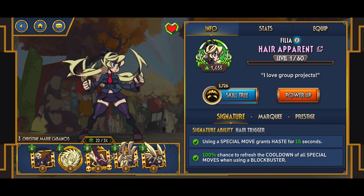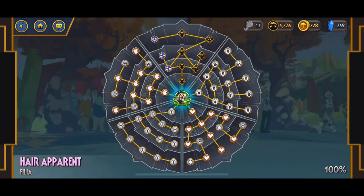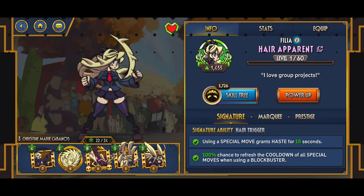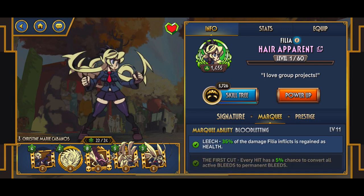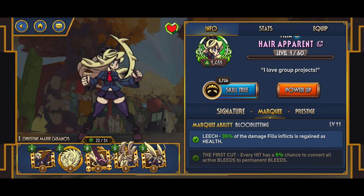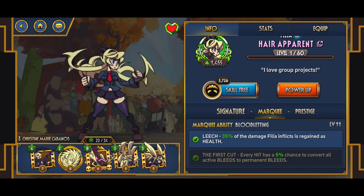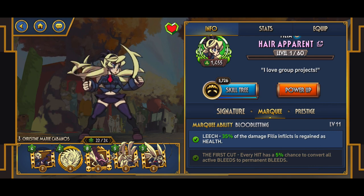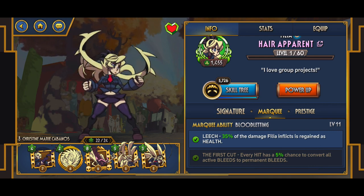This is how she looks when she's maxed out, fully maxed on the skill tree, and just being diamond. It's actually pretty cool. This is the marquee ability that I have on her. I've already explained why I love leech — you can literally just sit there and take health away from the enemy while you're getting health back. It's really nasty.